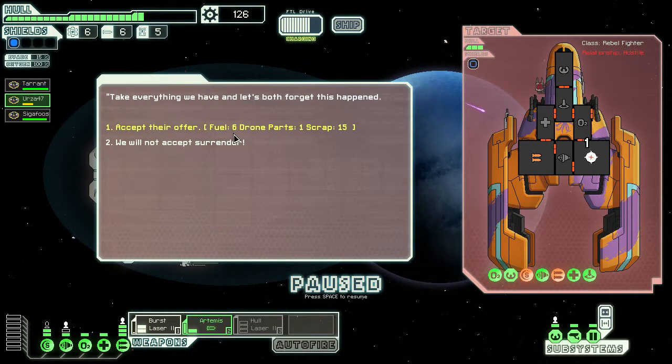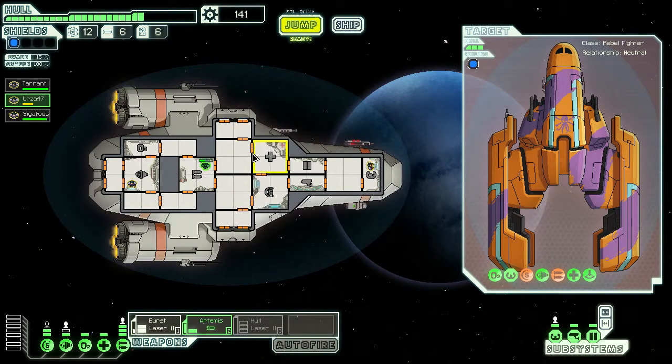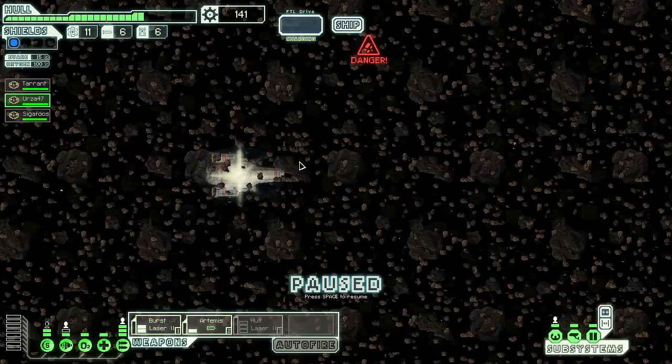Six fuel! I'll take six fuel — that was really an offer I couldn't refuse. Before we go, let's make sure the ship is fully healed. After our next stop, if there's no store, I think it's worthwhile to start thinking about upgrading and getting that Pulse Smasher installed.